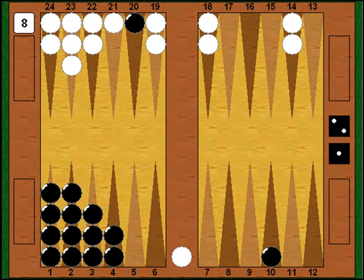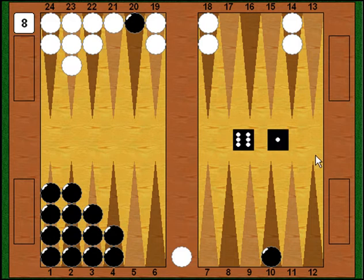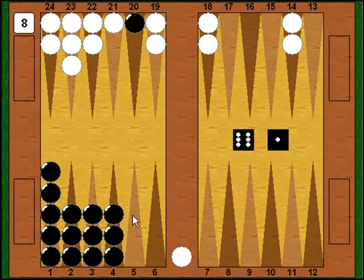I roll a pretty good number — 6-1. The back checker doesn't move, but the front checker can go to safety with the 6: I play 10 to 4, so that checker is safe. With the ace I play 2 to 1 — nothing much there. Now it all hinges on whether he can come in and whether I can escape my back checker.